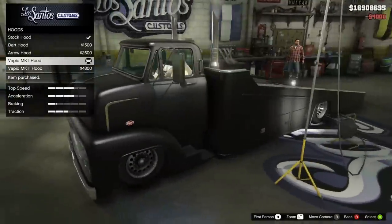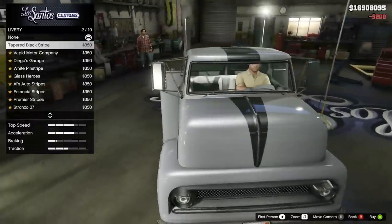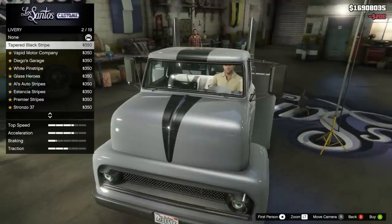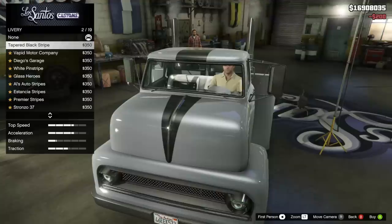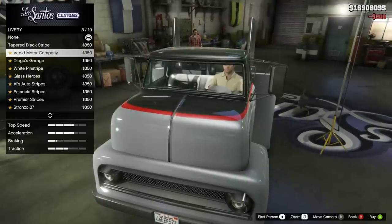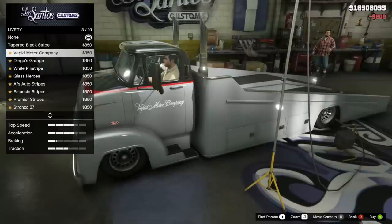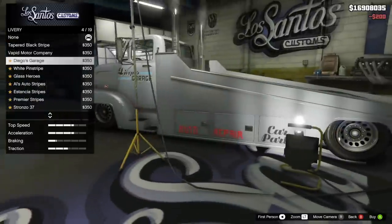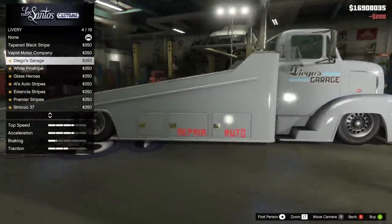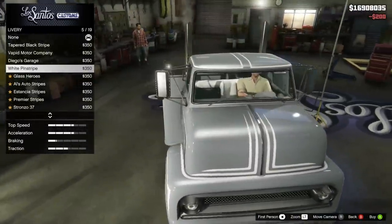By far the best part of this car is the liveries, and there's actually 19 of them. The first is Tapered Black Stripe — a black stripe that gets narrower as it gets closer to the grill on the hood and roof. A lot of these liveries also have impacts on the ramp bed up part on the back, so pay close attention. Vapid Motor Company is next: a two-tone black with a thin red line on the roof and hood, with 'Vapid Motor Company' on the driver's side door. Diego's Garage is next with the Diego's Garage logo and auto repair and car parts on the side compartments. White Pinstripe simply outlines all the curves of the vehicle in white.